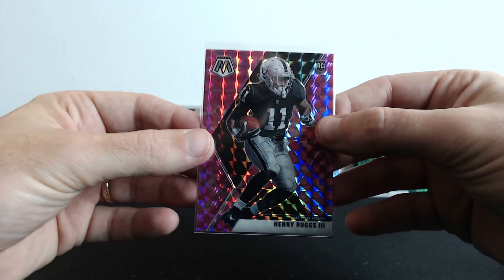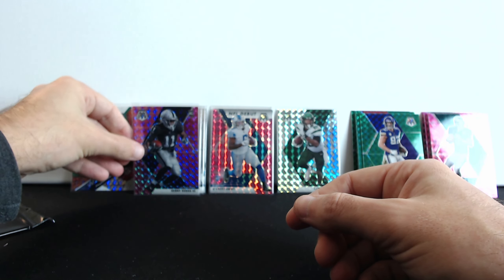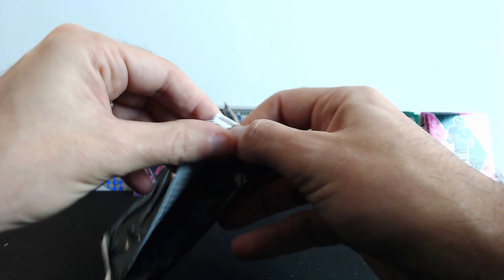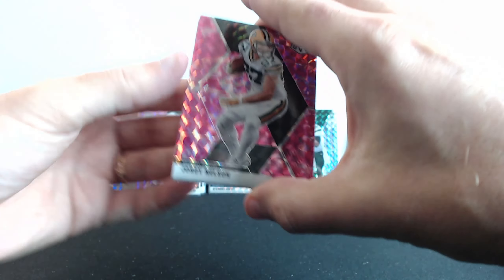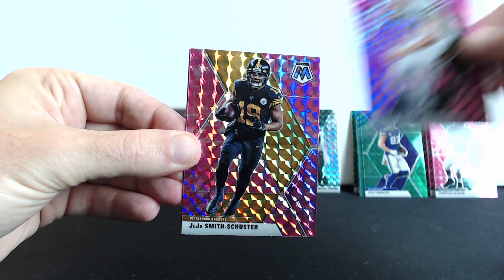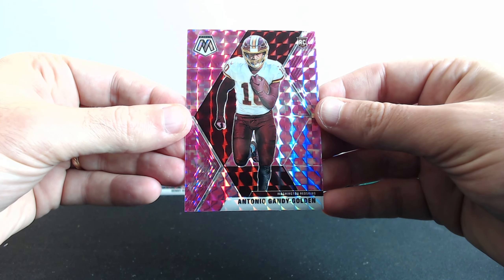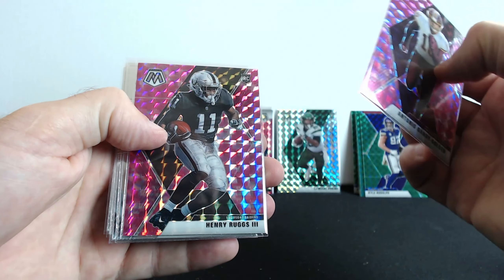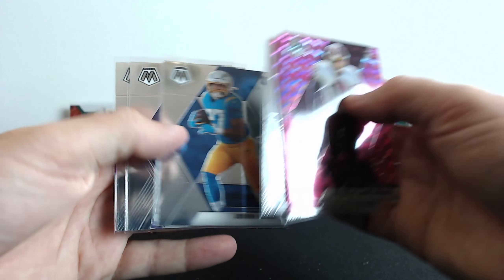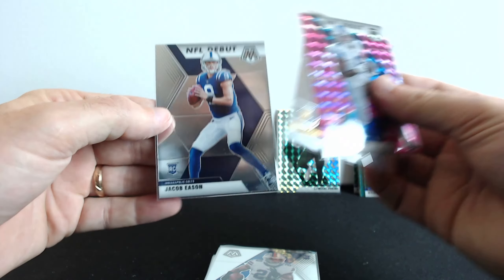This is pretty cool — Henry Ruggs rookie card pink camo parallel. All right, last but not least — come on, be cool. What do we get here? Jordy Nelson, JuJu Smith-Schuster, and the last card: Antonio Gandy-Golden. All right, so let's see what we got from the rookies: Antonio Gandy-Golden, Henry Ruggs, AJ Terrell, AJ Dillon, Joshua Kelley, Patrick Queen, Zach Moss.